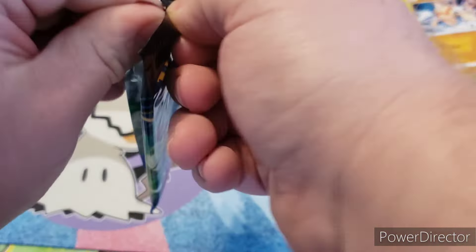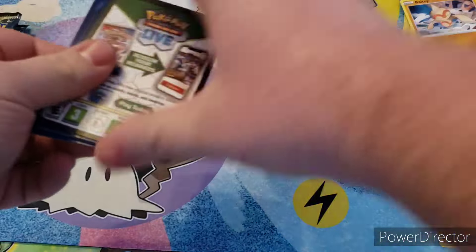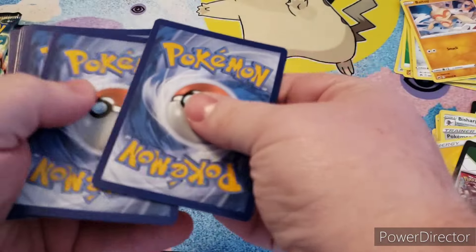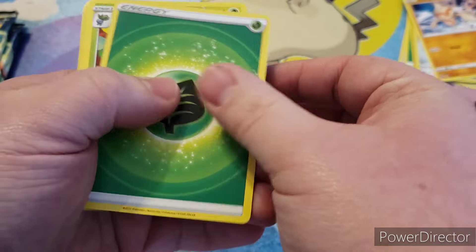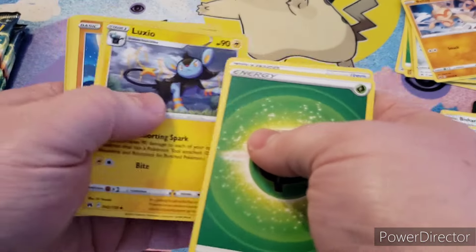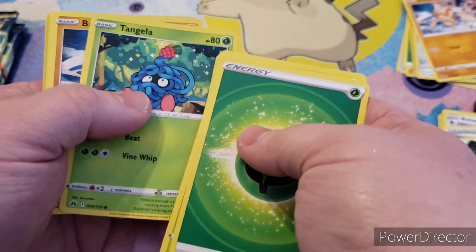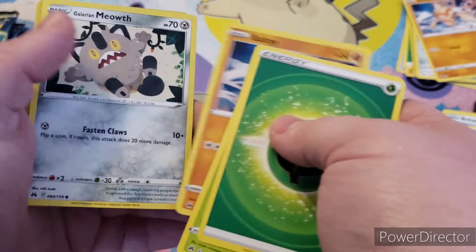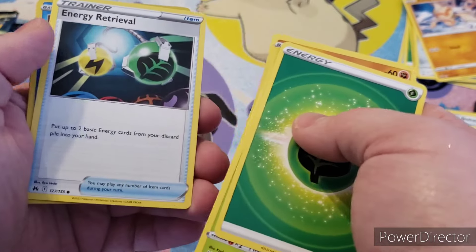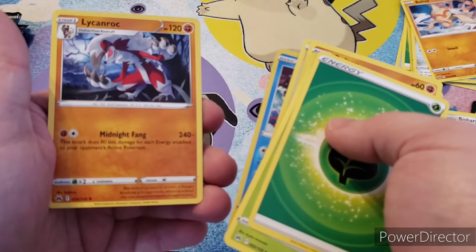Pack number three. We have Leaf Energy, Gloom, Crushing Hammer, Luxio, Rockruff, Tankula, Bowtoy, Galarian Meowth, Energy Retrieval, Kyogre, and Lycan Rock.